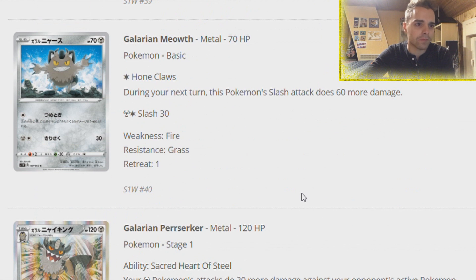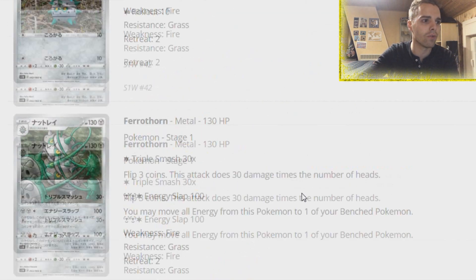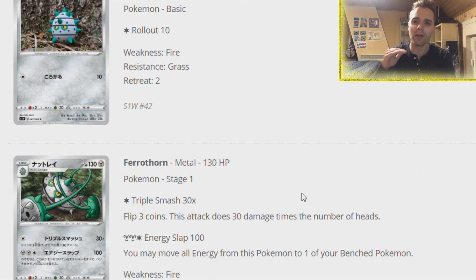Galarian Meowth is Steel type - not good. Galarian Perrserker - your Metal type Pokemon attacks do 20 more damage against your opponent's active, basically like the Altaria from Dragon Majesty but for Metal types. You can boost the damage output of your Metal types. There's also going to be a Metal Saucer in this set, so definitely look forward to some Metal action. I like that they are promoting Metal type Pokemon, and you still have the Metal Frying Pan so you don't have to worry about weakness too much.